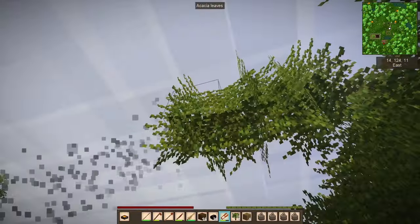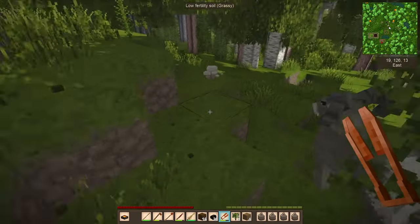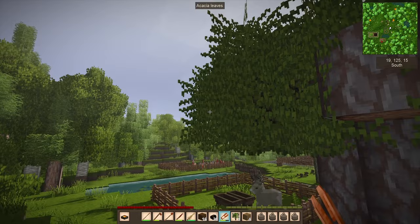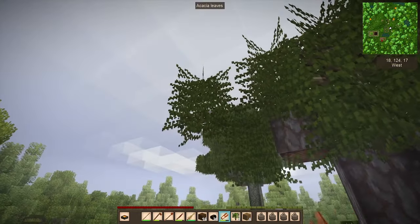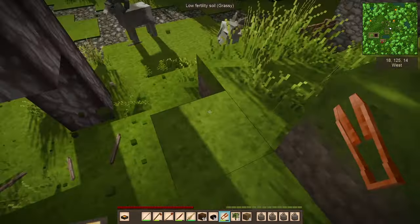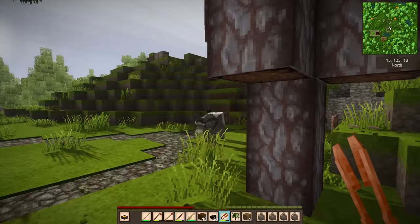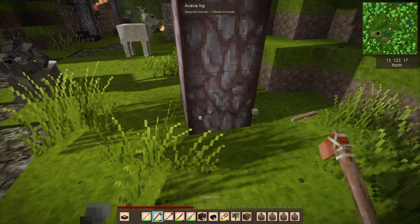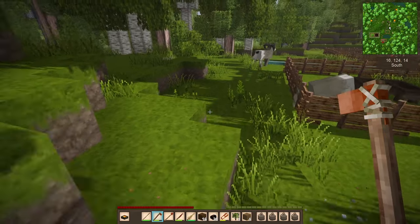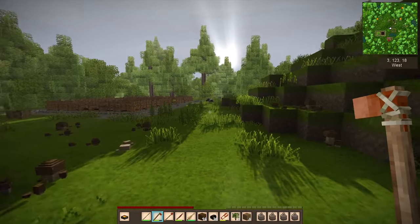I don't care what anyone says — I think the bright orangeish-reddish color of acacia wood is lovely and I will fight anyone who claims otherwise. That's not true, I don't fight — I'm not a fighting kind of person, I don't even fight in video games. You're entitled to your opinion just as much as I'm entitled to mine. You don't have to like acacia. I like it and I'm the one building this particular little village, so I'm going to use it. We can like different things — and actually it's good if we like different things, because then we don't have to share.